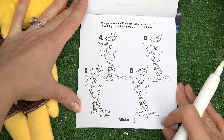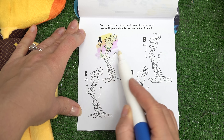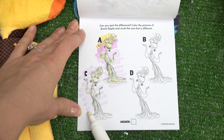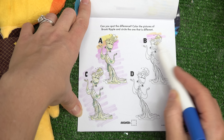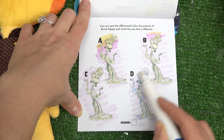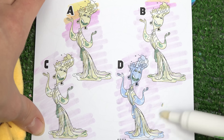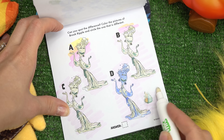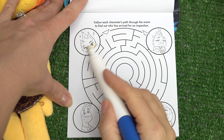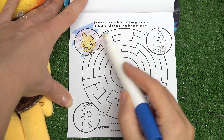Let's see who this is - it looks like this is Brook Ripple. We're supposed to reveal all of the colors and then circle the one that is different from the rest. Looks like they're all green so far except letter D - this one is totally different. Now I think we've spotted the fire and water element right here.